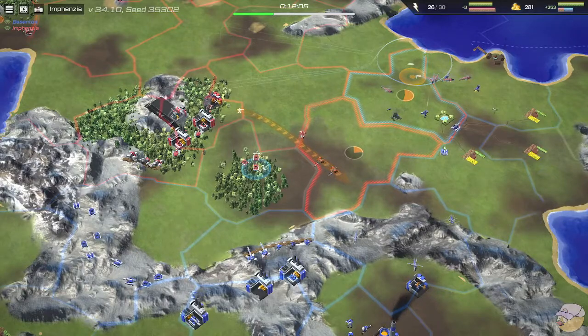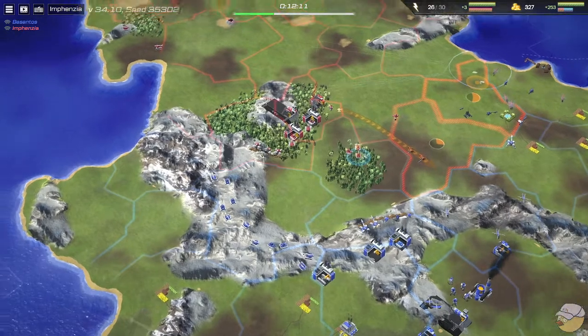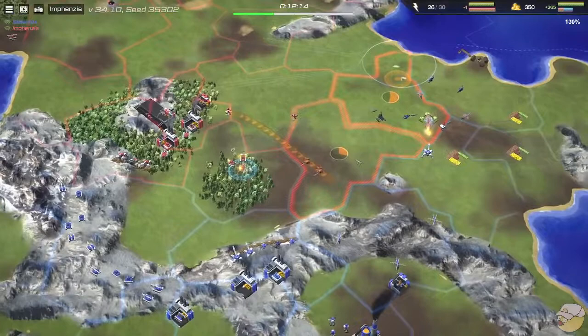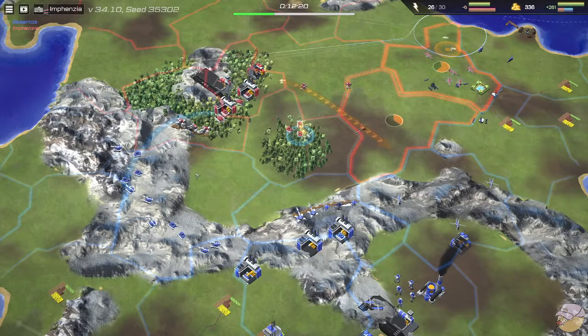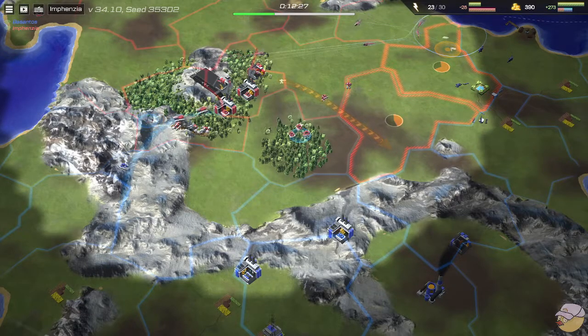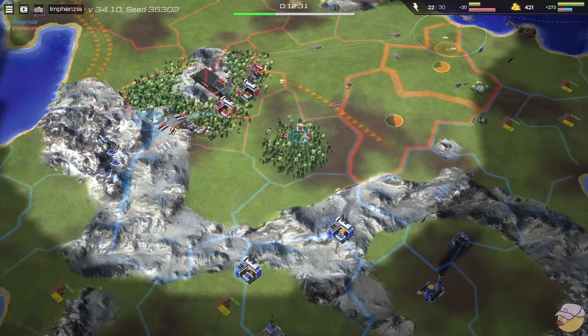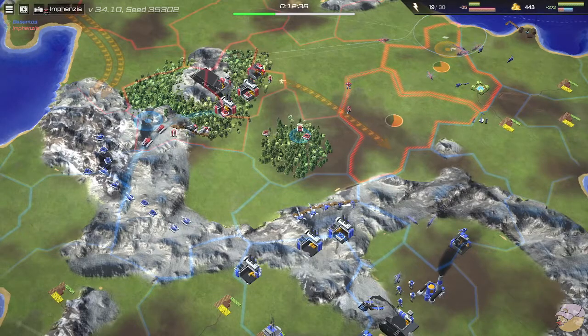Besantos is getting a little bit of a contain on this mountain range, which I think is really good. SAMs in the mountains are especially strong because there's a stealth bonus — they kind of disappear from view for Infanzia. If helicopters fly over, the SAMs will get more shots off before the helicopters can attack them.